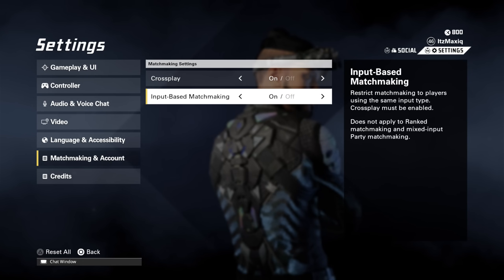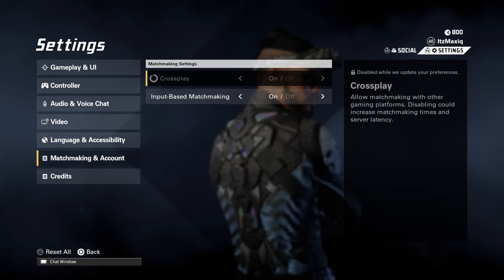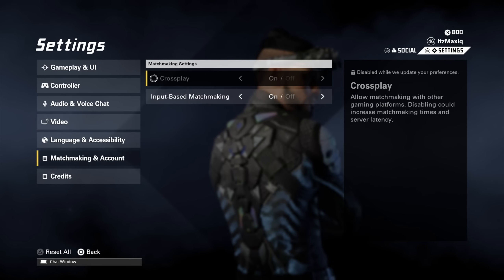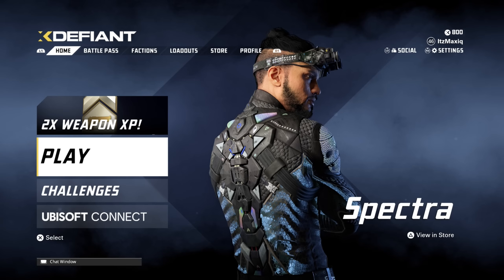For matchmaking: input-based matchmaking only matters when you have crossplay turned on. If crossplay is off, this setting doesn't really matter. With crossplay on and input-based matchmaking enabled, the game will search for other controller players if you're on controller. That's going to be it for the settings — hopefully this was useful. If you have any questions, leave them in the comments and I'll try to answer them.